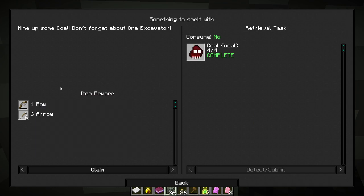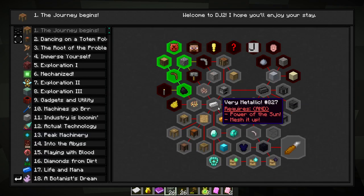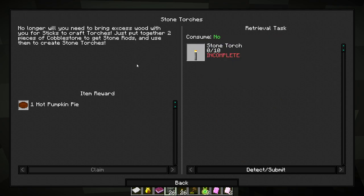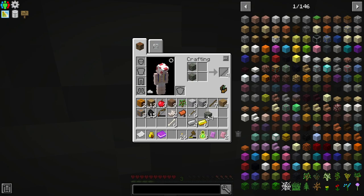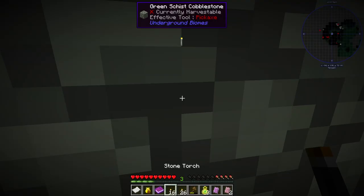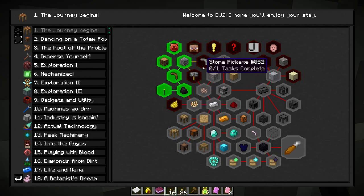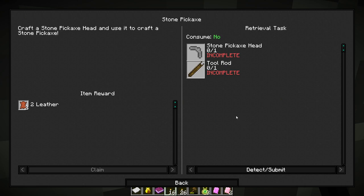We got some XP, which is cool, and we're going to get a bow and some arrows — this pack claimed to give useful rewards at every stage, so I'm not so sure about this one. 'No longer do you need to bring excess wood for sticks to craft torches — put together two pieces of cobblestone to get stone rods and use them to create stone torches.' So we don't need wood for torches, which is fine.